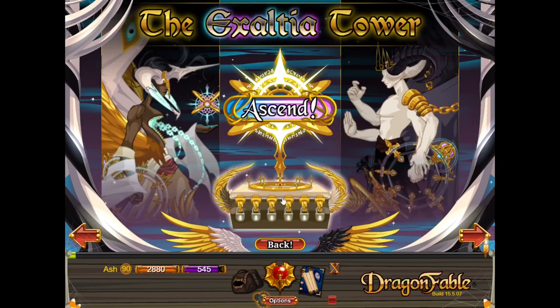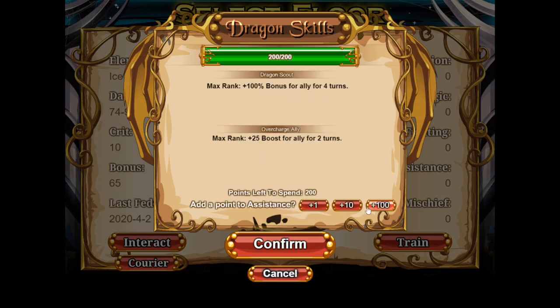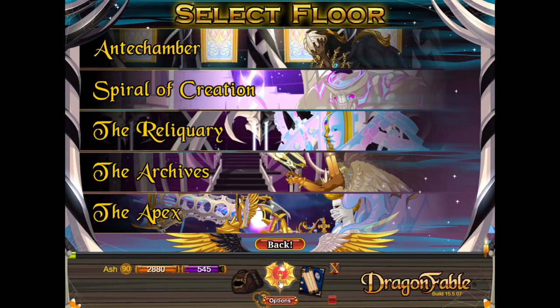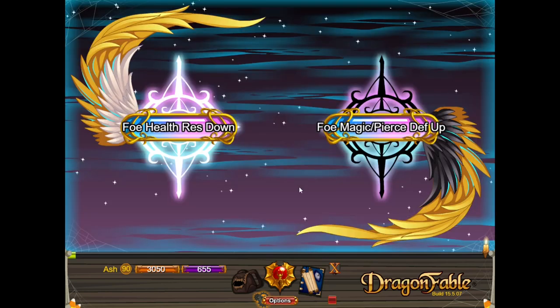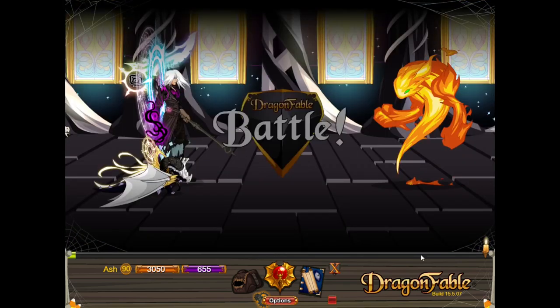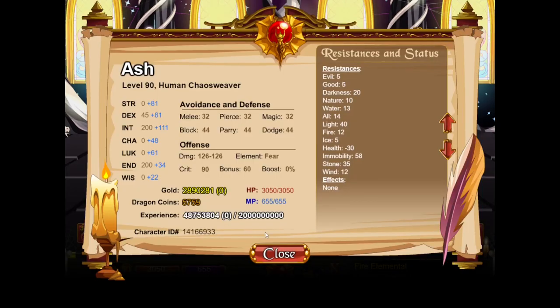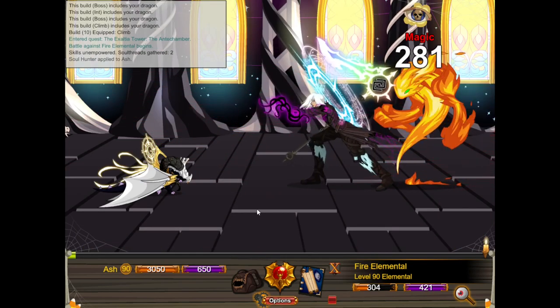For now, we're using 600, and each floor is going to have a different dragon build. For the antechamber, the first floor, we're going to go with 200 Magic, 200 Assistance, and 200 Mischief. Health Risk Down here isn't great because the bosses on this floor do heal. We don't really care about magic avoidance because we're playing Chaos Weaver — we get 200 bonus. You can afford one avoidance choice. And for climbing, we're just going to do Slice and Dragon Nova.